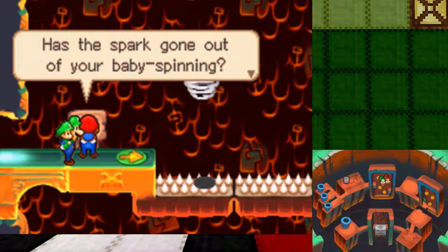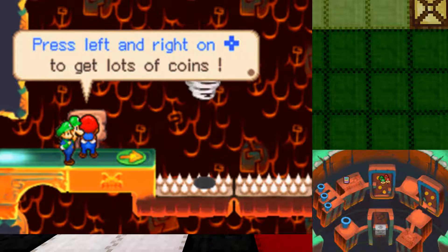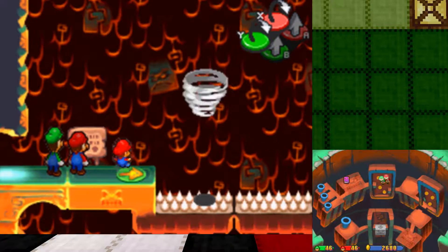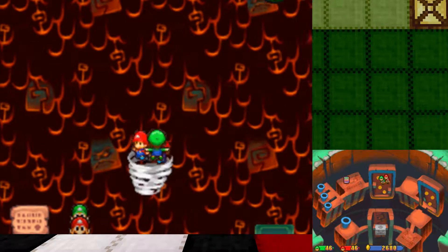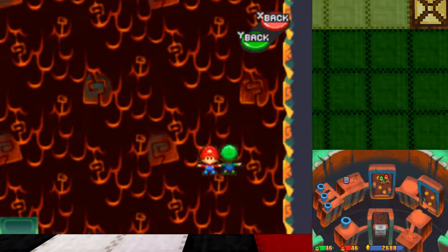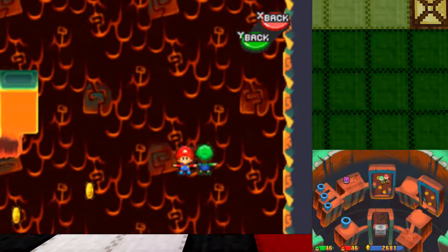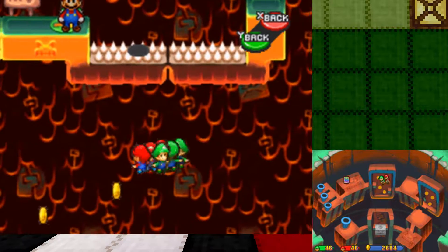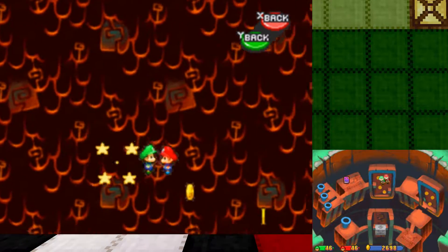Has the spark gone out of your baby spinning? Use this wizard to put some extra oomph in your jump. Okay, thanks. That's a weird way to phrase that, but okay. So anyways, it's necessary to move forward. We need to do the baby spin, and it does give us a bit more use out of the baby spin. Also, we get more coins, so hey, that's nice.